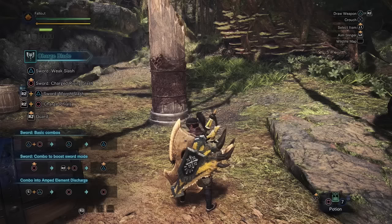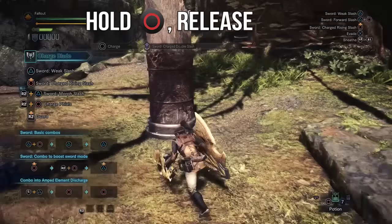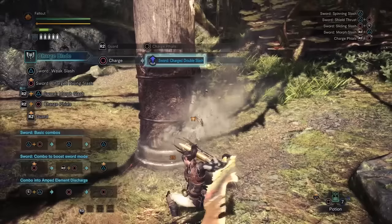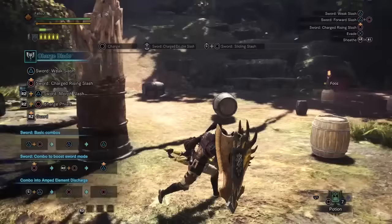Step 1: in order to fill the jars, you must use charged attacks while in sword and shield mode. To do this, briefly hold down Circle to charge, release Circle to hit with a quick charged attack, and if you want, you can follow up with an additional attack for more hits and more charging. I prefer holding Circle then releasing for the quick charged attack and following up with Triangle plus Circle, as it's quick and it does good damage. You can also do holding Circle into a standard Triangle attack, or holding Circle into another Circle, which will let you do a sliding attack. As long as you lead off with a quick charge from holding and releasing Circle, then following up with something else, you will eventually start filling your jars.